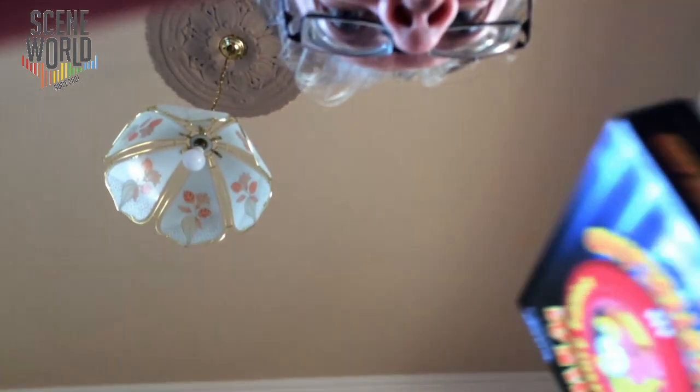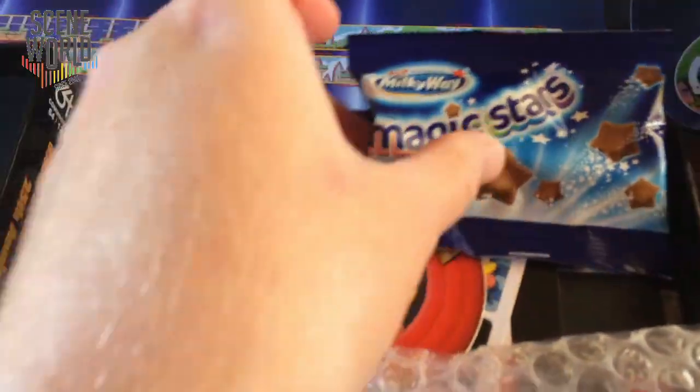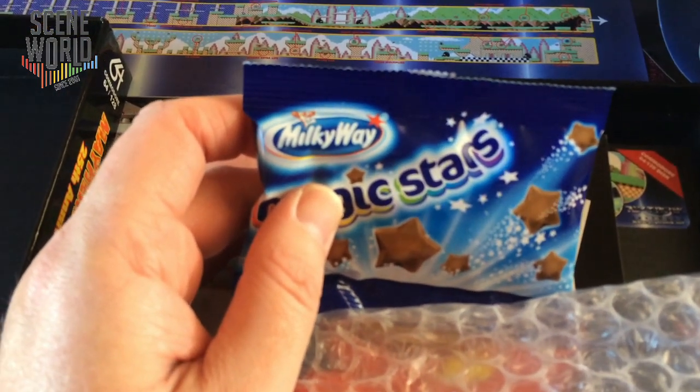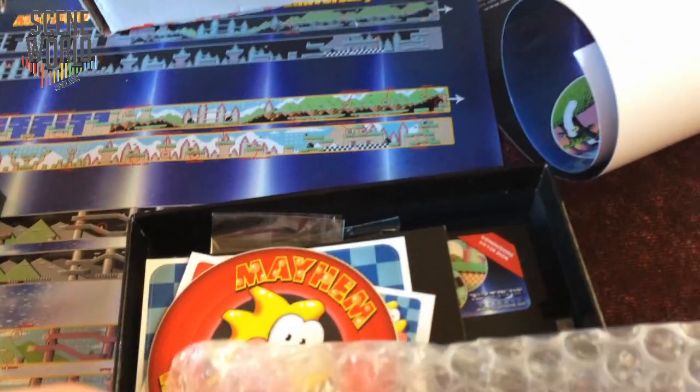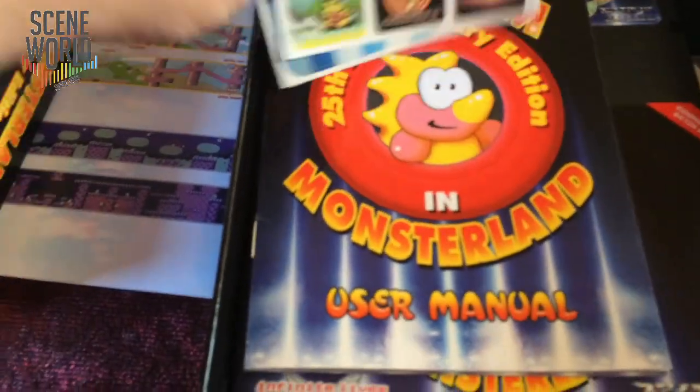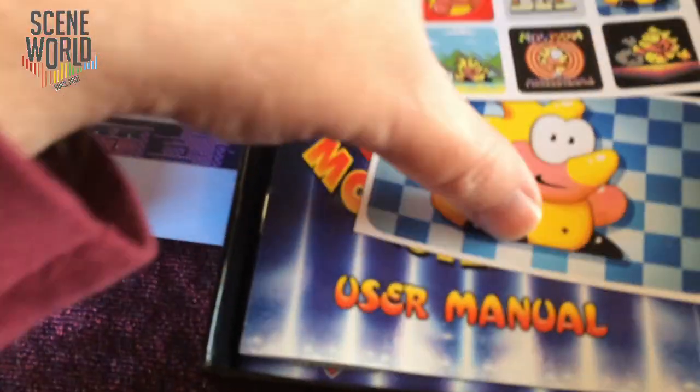As the poster rolls up, I shake the box gently. Inside we find a packet of Milky Way Magic Stars - a reference to the in-game collectible stars. My 15th Anniversary Edition also has a pack of these in them, though they're probably not edible anymore. We also have a gorgeous Mayhem pin badge, a final sticker, and lots more little stickers.